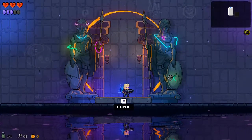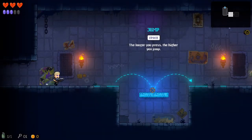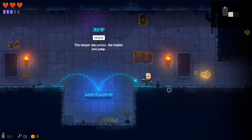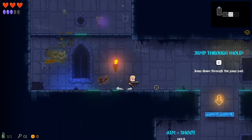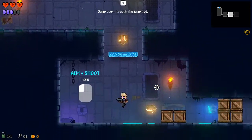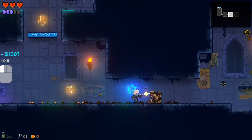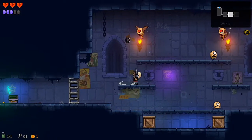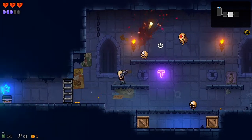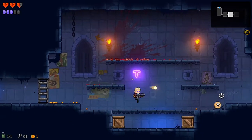The game looks beautiful. It puts us in the tutorial right here; we'll play it together. Press space — the longer you press, the higher you jump. You can jump down through thin floors. Aim and shoot, hold the mouse button — pretty self-explanatory. Let's kill some enemies and take some damage while we're at it.